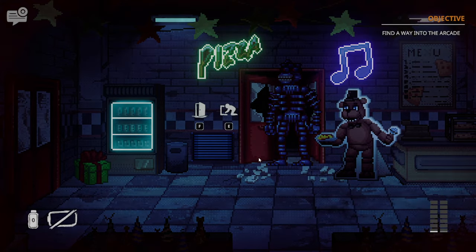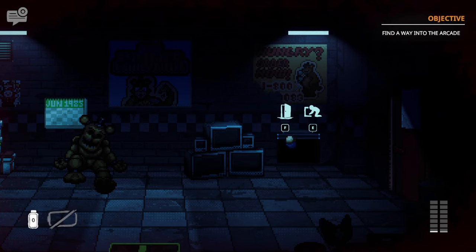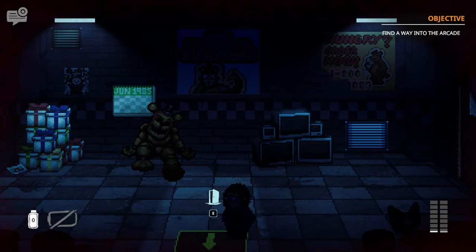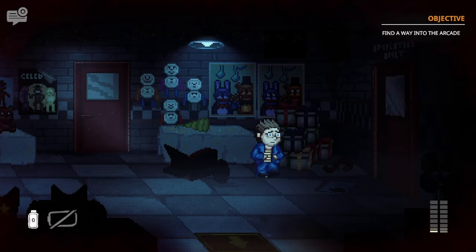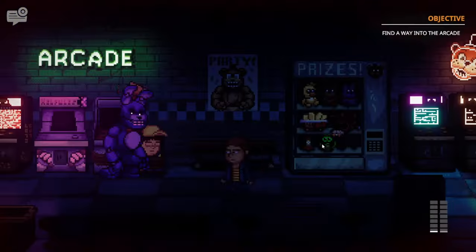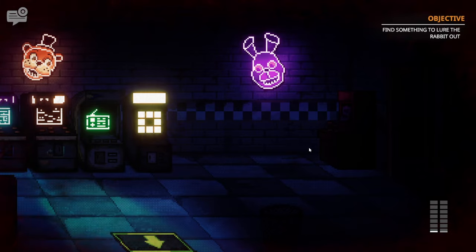For whatever reason, we can now use the vents to move between different rooms. We can use the entrance vents to go to the storage vent, and the party hall vents to get to the basement vent — this will be important later. There's also a vent we can't reach which holds the key to the arcade, which we need to go to. However, we can get the key with the sticky hand from earlier. Once entering, we see Bonnie tying a kid to an arcade machine.